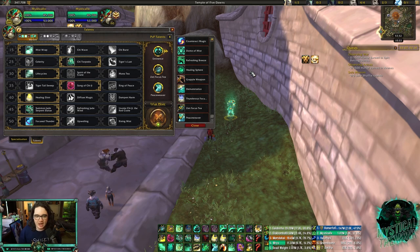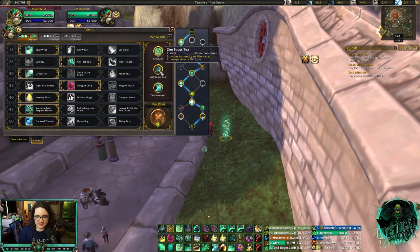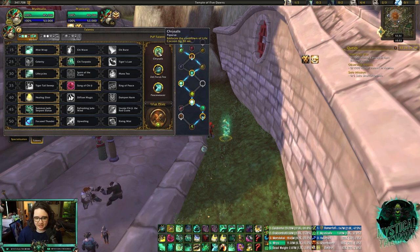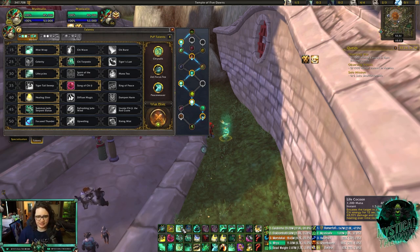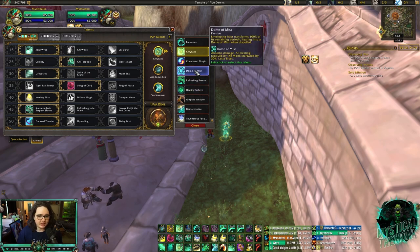Versus casters — double caster that doesn't have Affliction Warlock, like Destruction Warlock or Demonology — I normally play Chrysalis, Zen Focus Tea, and Peaceweaver. This is good versus pretty much anything with double casters. You have Zen Focus Tea for silences and interrupts, Peaceweaver for magic damage, and Chrysalis — with the Life Cocoon buff of 33% recently — is actually really solid. I think it's much better now than it was before.